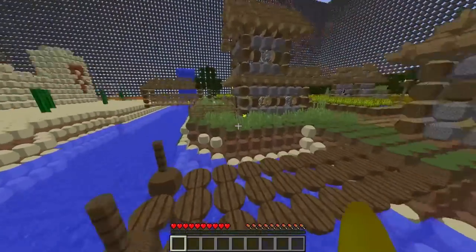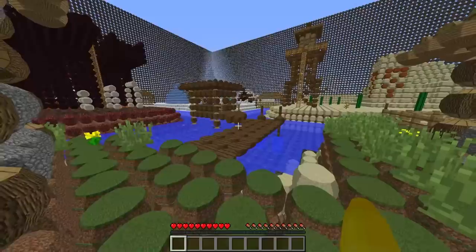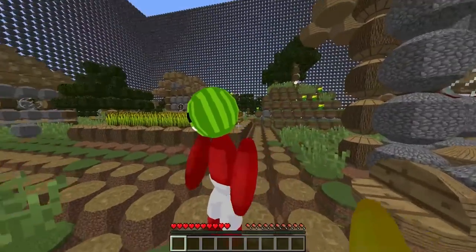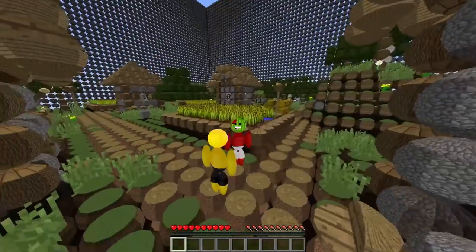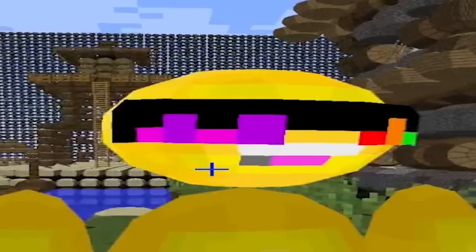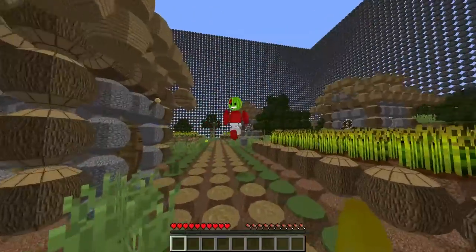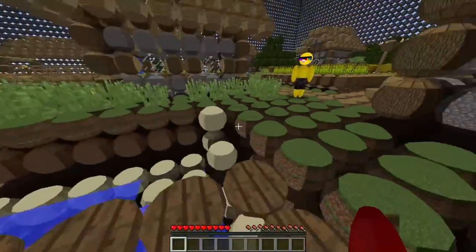Bro! It happened again! Our entire Minecraft world is made of circles! This is so cursed! Look at your melon head, bro! You look so stupid! You're talking so much smack! Look at yourself, bro! You look even dumber! Oh no! My sunglasses! They look terrible like this! I want to put your melon in a blender and make a juicy smoothie!